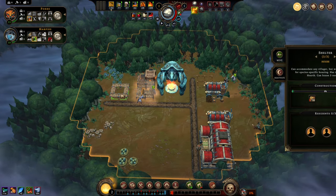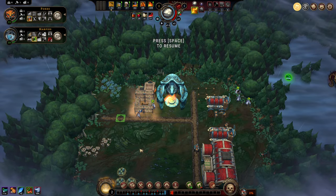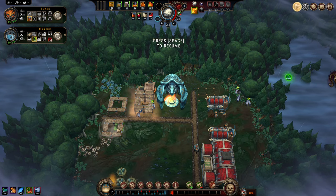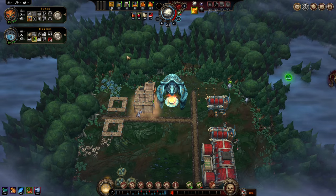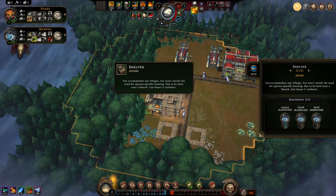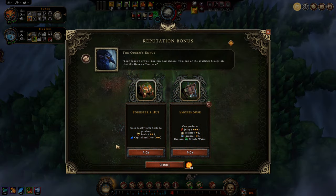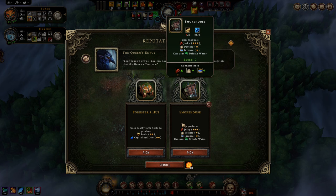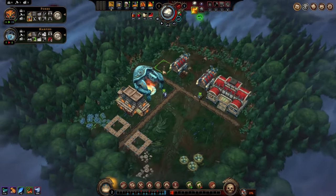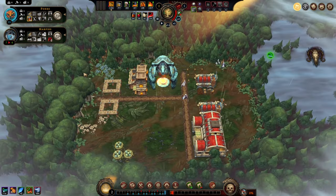We have just enough people to get a level one hearth, and that's going to start resolve pushing. I can demolish this safely because we haven't put anything down yet. I brought fabric. What are our blueprints? Forester's hut? Smokehouse — let's think about that one. There is a world where we take the forester's hut, for sure.